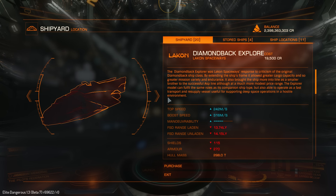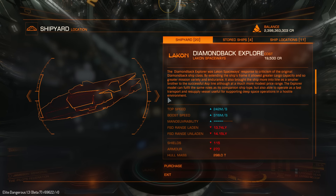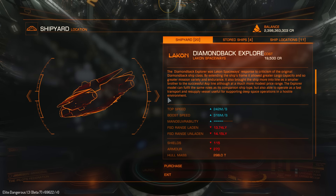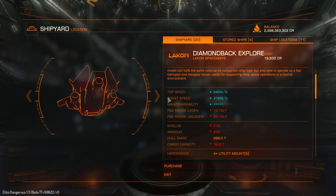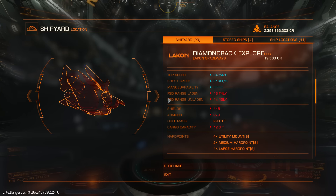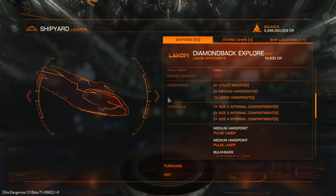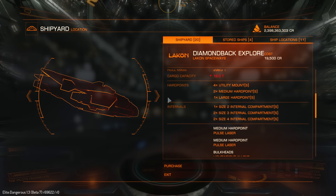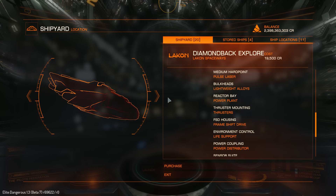So here is Diamondback Explorer. In the live build the price will be around 2 million, but this is beta and prices here are like 1% of real prices, that's why it costs only 20,000. Top speed 242, boost speed 316. 4 utility mounts, 2 medium and 1 large hardpoint — a considerable upgrade from the 2 small hardpoints that Scout has. Cargo compartments: 2 size 4, 2 size 3, 1 size 2. Let's just buy the ship.